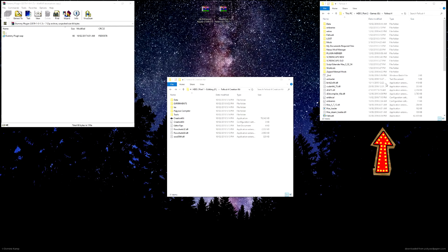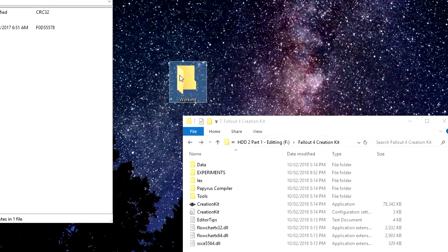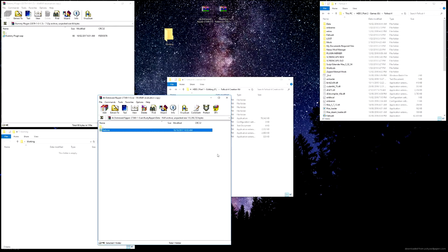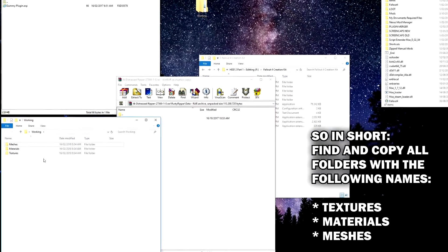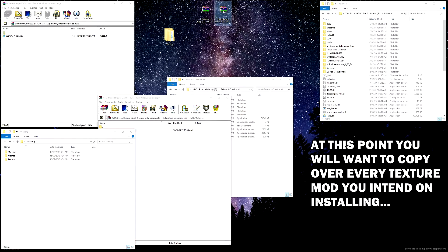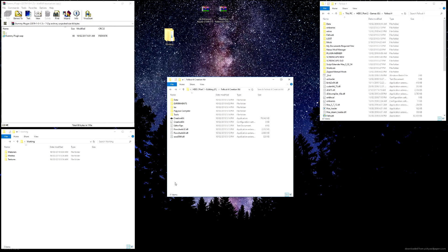What we have on screen right now is our Fallout 4 folder, our Fallout 4 creation kit, and the W plugin that we downloaded just before. I also have on my desktop two texture mods I'm going to use in this demonstration. We want to create a new folder on our desktop and make it our working folder - I'm just going to name it 'working' for now. Open it up and extract our textures into it. We'll open up the first archive and come down until we find the texture folder. Some texture mods also provide materials and meshes folders, so you want those too. In the end you'll probably have a meshes, a materials, and a textures folder.